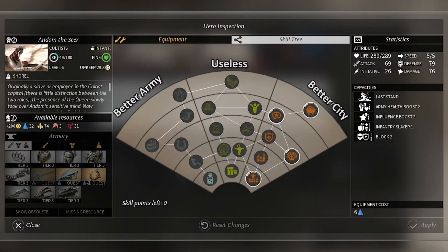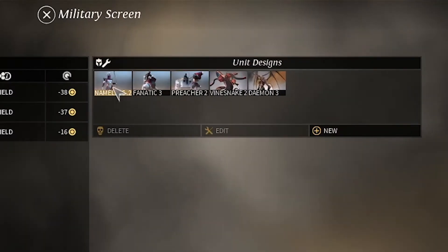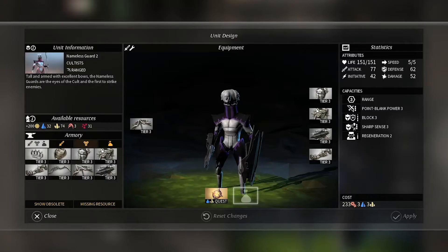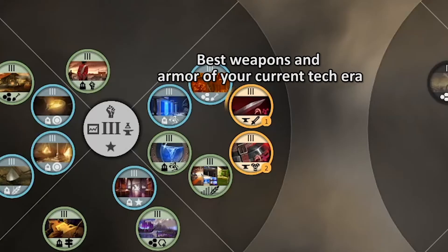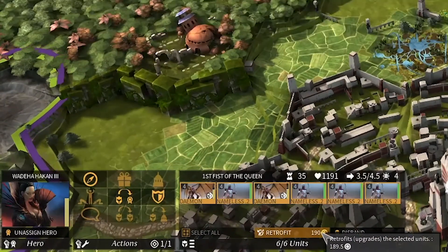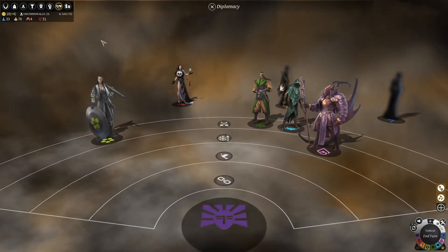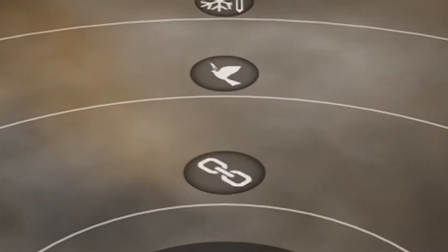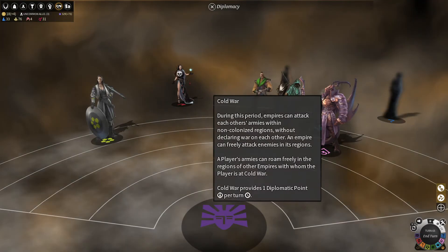Academy is where you view all your heroes, inspect them to change equipment and skills. The left skill tree is better for heroes leading armies, the middle is useless, and the right is better for heroes leading cities. Military lets you see all your armies and edit unit equipment — new equipment is added every era, so update units regularly. Retrofitting existing units is possible while inside your territory. Diplomacy is where you talk with other factions — to form an alliance or make peace, you need to research the relevant tech, otherwise you stay in a cold war where you can attack each other but not cities.